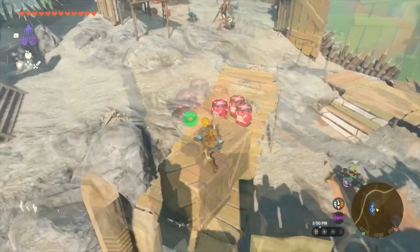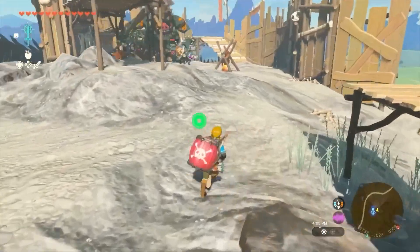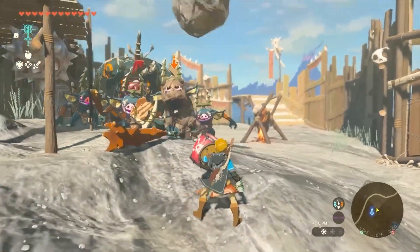In this Bokoblin camp, a Moblin spots me and hurls an explosive barrel my way. Then, before I can even react, a giant spiked ball rolls me over, knocking out my remaining hearts and triggering a game over.